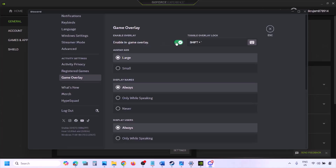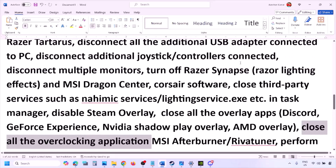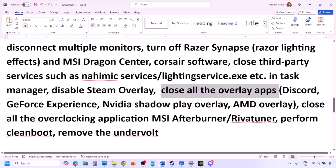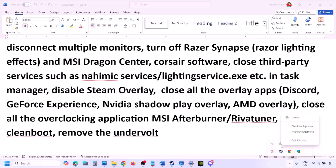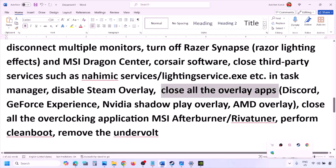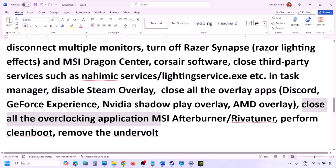Also disable other overlay applications. For Discord, go to Discord Settings > Game Overlay and turn off 'Enable in-game overlay.' For GeForce Experience, click the Settings icon in the top right and turn off In-Game Overlay. Close all overlay applications and third-party applications. Also close overclocking applications like MSI Afterburner or RivaTuner.